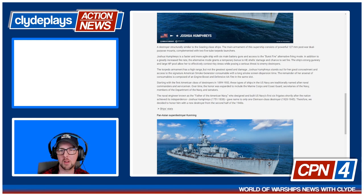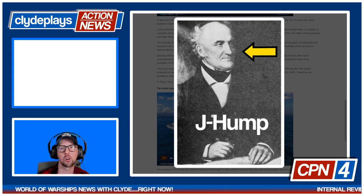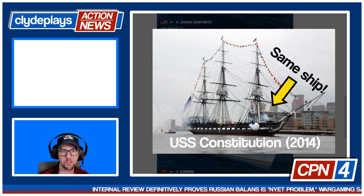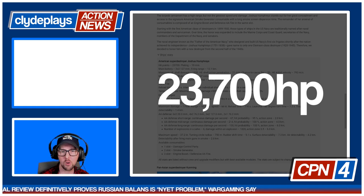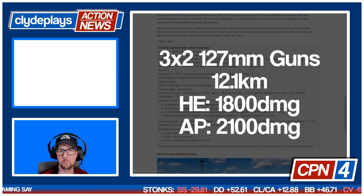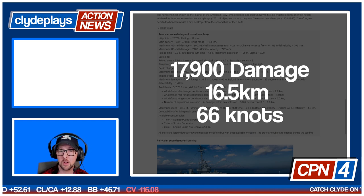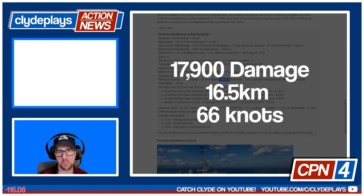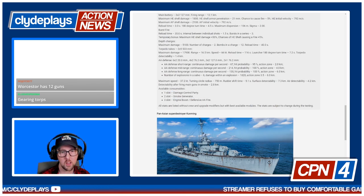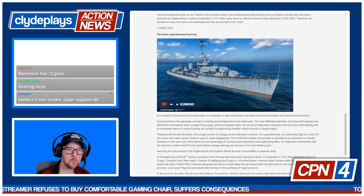The torpedo armament has high range but not the greatest speed and damage. Joshua Humphreys was a naval ship designer who designed early frigates for the US Navy in the age of sail — a cool historical namesake. Stats: 23,700 hit points, six guns, 12.1km range, 1800 damage, 2.0 sigma, 792 m/s. Torpedoes: 70,900 damage, 16.5km range, 66 knots. Consumables: smoke generator, damage control party, engine boost, defensive AA fire — very standard American destroyer loadout.